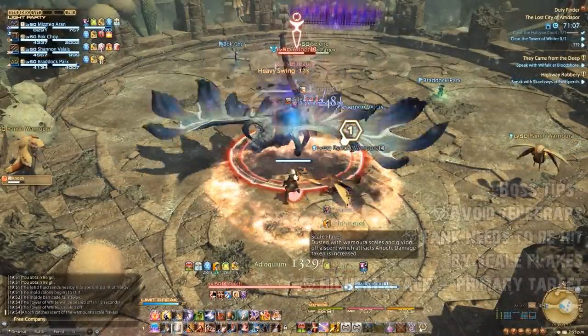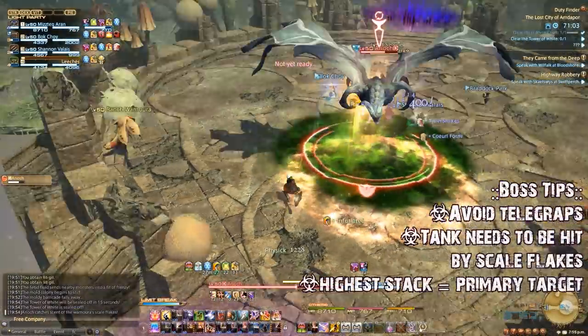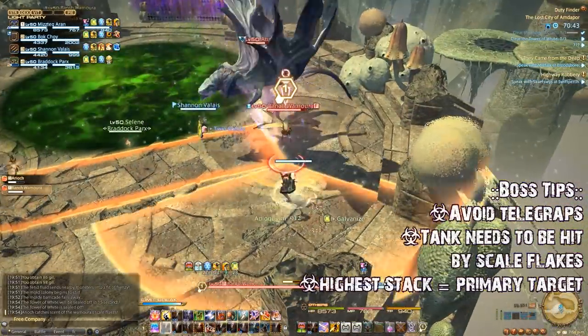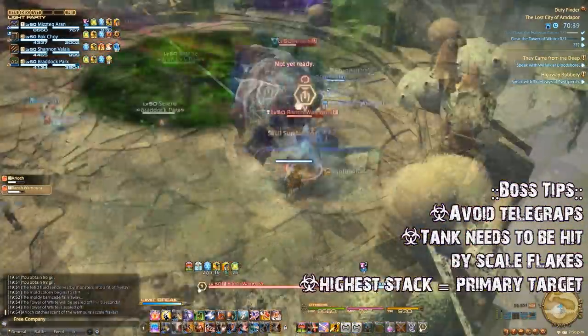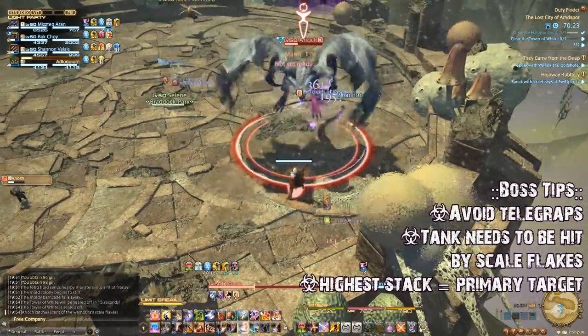The boss itself will place a poison AoE on the ground underneath him that starts off small and gradually grows. The tank should kite the boss out of these circles as necessary. He also has a long column attack that players should dodge. Remember to keep the debuff on the tank and you'll have him down quick.